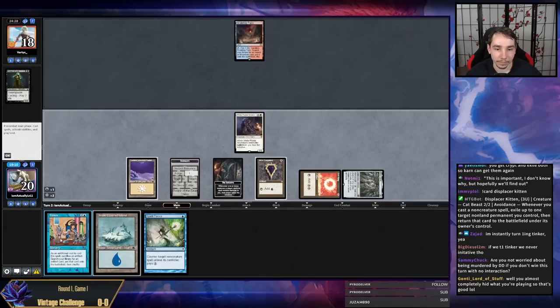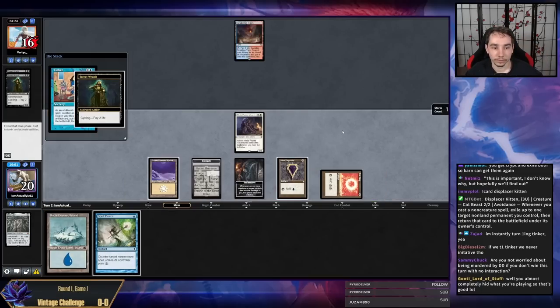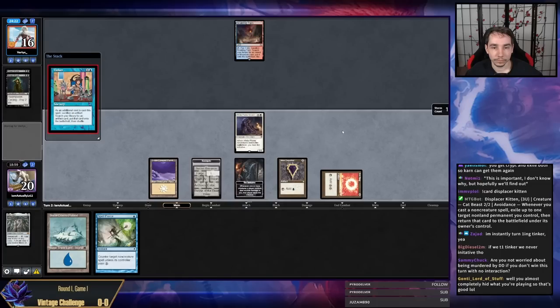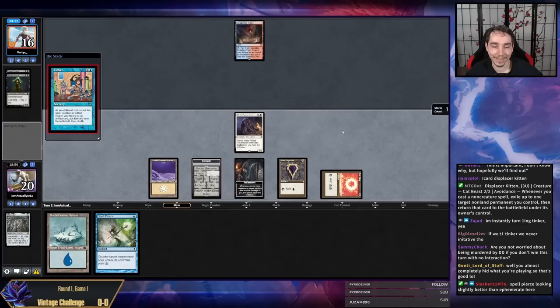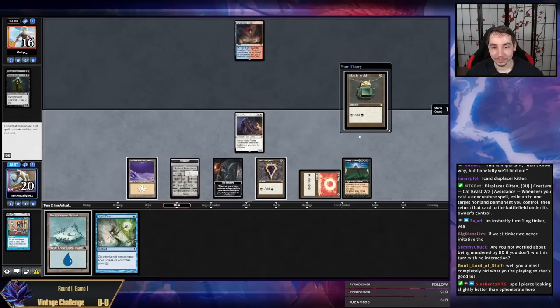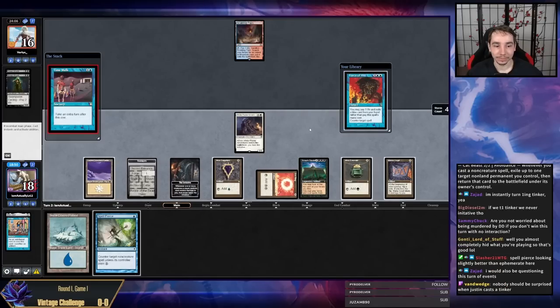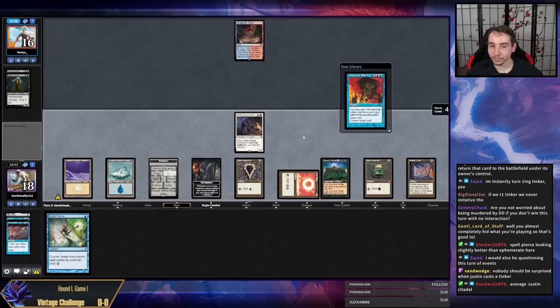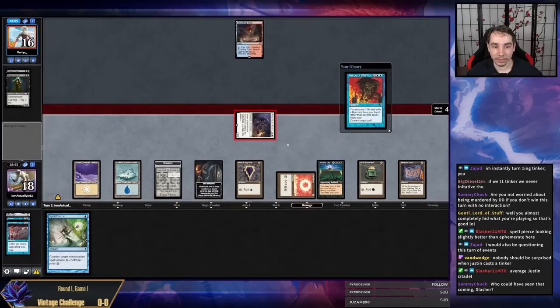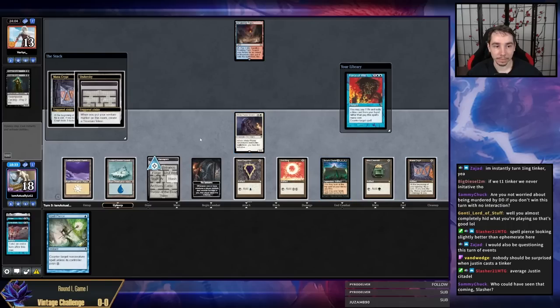I can currently pay for Fluster Storm. My opponent just asked 'question mark' in chat. Spell Pierce looking slightly better. I have a Citadel. Time Walk's a good one. We're actually pretty close to a Citadel victory here with the Stash getting us an extra token. Let's count — one, two, three, four, five, six, seven — pretty close.